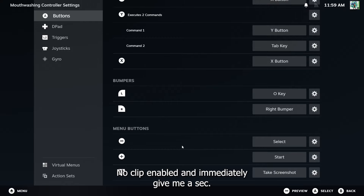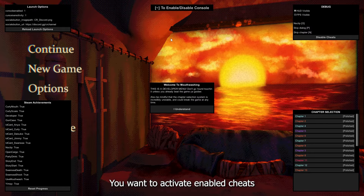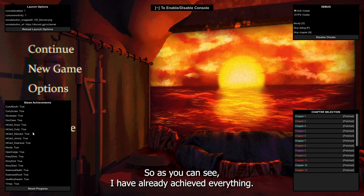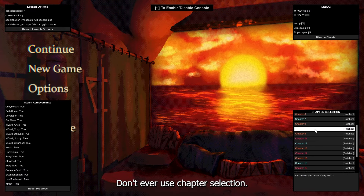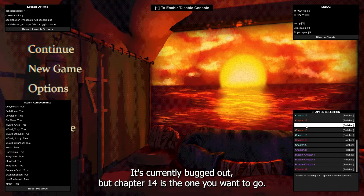You want to activate enabled cheats before you even get into the chapter. As you can see I've already achieved everything, I'm just gonna show you how to get it real quick. Don't ever use chapter selection — it's currently bugged out. Chapter 14 is the one you want.